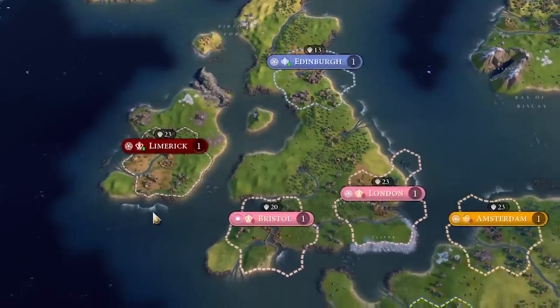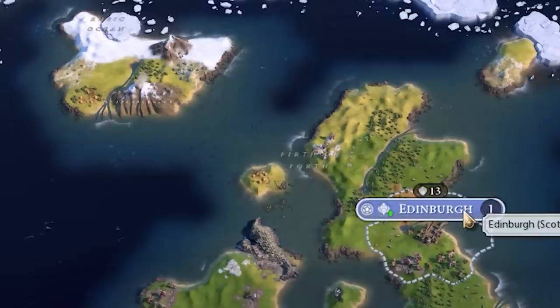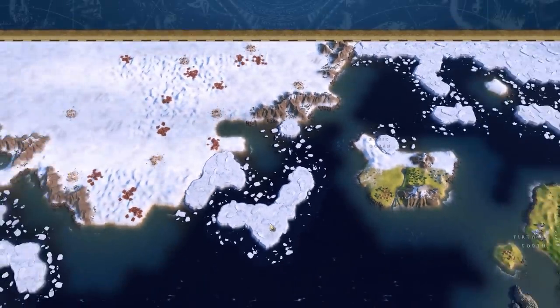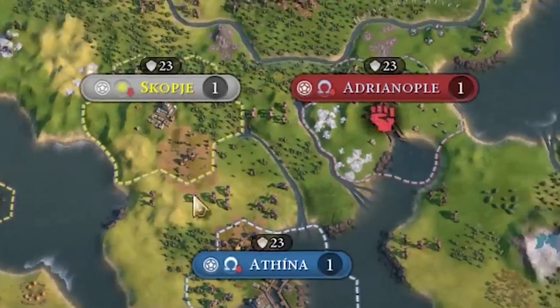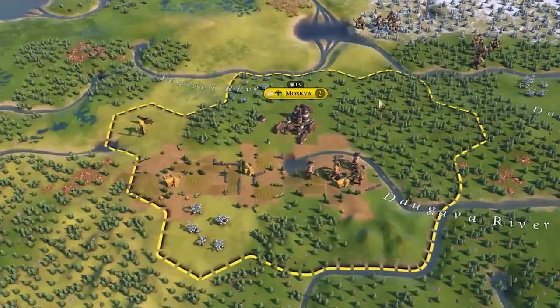Immediately out of these three civs, we've got England doing particularly good because they got their second settlement down. Scotland could probably fit one more and can easily get access to Iceland, so I think they're going to be okay. There's no way for them to reach the new world yet — they're going to have to discover deep sea sailing. We're already seeing some problems with revolts; possibly some cultural swaps might happen. This is not a fun part of the map to be in. Russia is already expanding, taking all these extra tiles because Russia's gonna grab up everything.